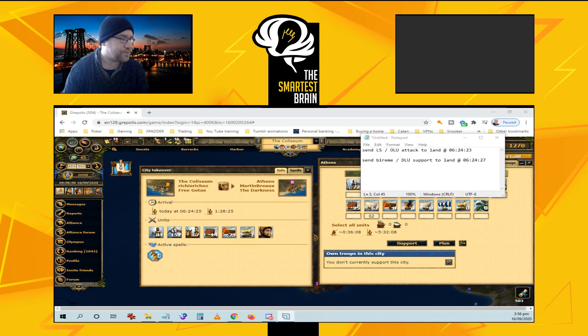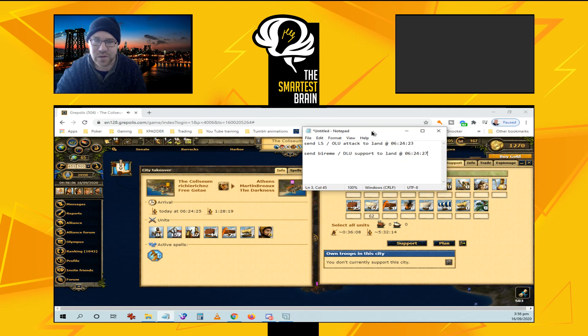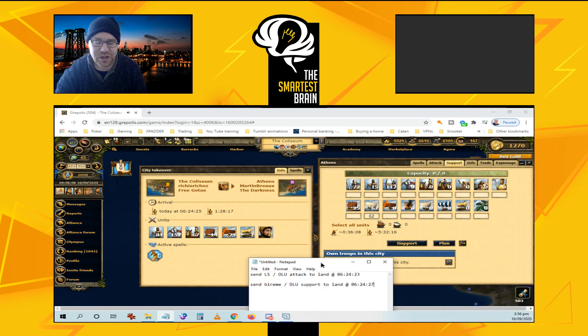Hey guys, it's Richard here, second in command of Free Gitae and Free Dashions. Just thought I'd send everyone a message today about all the new guys in the Alliance that are beginners at the game, don't know how to time attacks and time landing support to land just before or after the CS lands — colony ship lands — so this is how you do it.